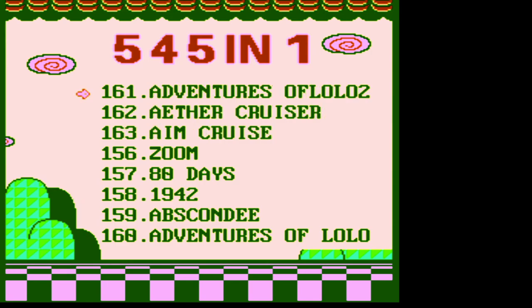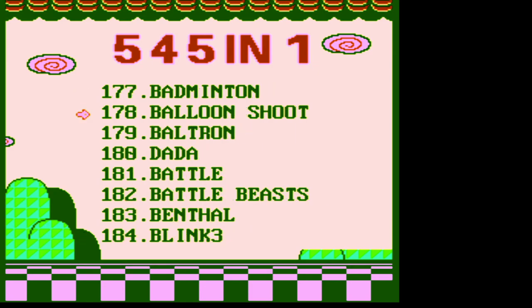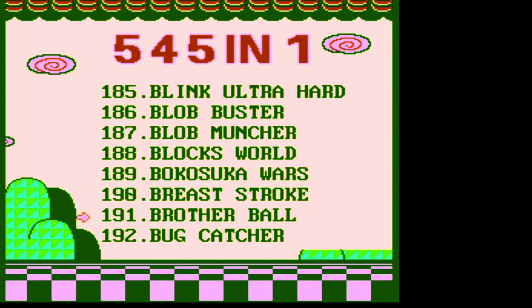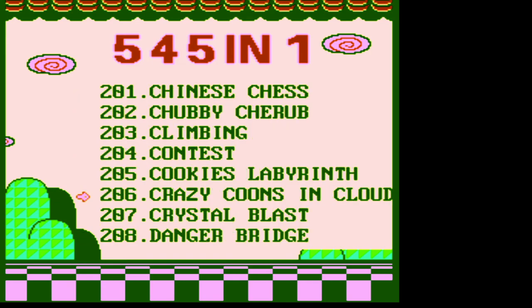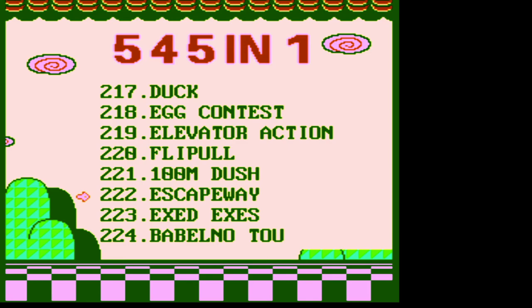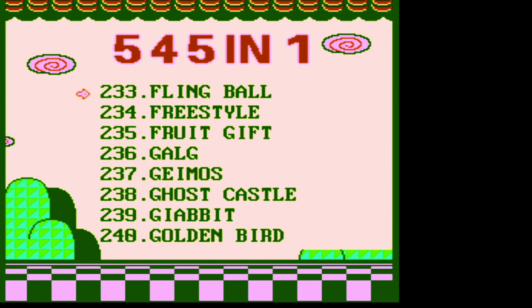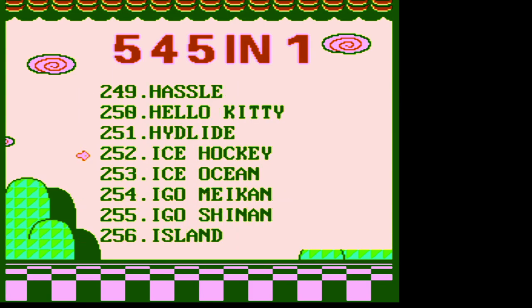Continuing through the list: Aim Cruise, now we're in the A's - there's no Alice Cooper video game, which is crazy. Blink, Blob, Candy Something, Challenger, Chess, Crystal Blast, Danger Bridge, Crazy Coons in Cloud - where do they get these names? Deformable, Projectile, Difference, Dig Dug 2 - Dig Dug was a fun game, surprised they can use that name. Elevator Action 2 - we've got to come back to that, one of my favorites growing up. Family Jockey, Faded Pirate, Ghost Castle - I think that's supposed to be like Ghosts and Goblins - Hello Kitty, Ice Hockey, Ice Ocean.